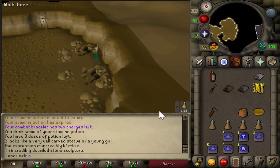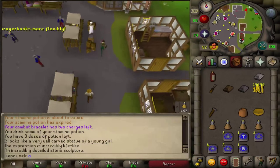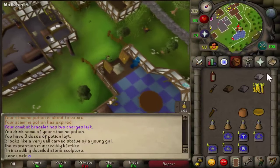Teleport to Ardy and head north-east. Speak to the wizard — the option is 4-2.